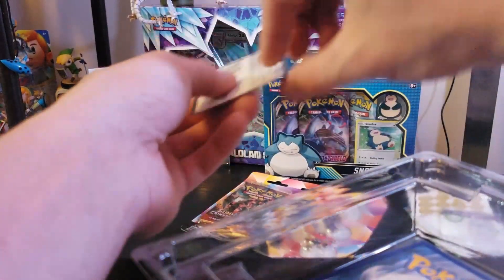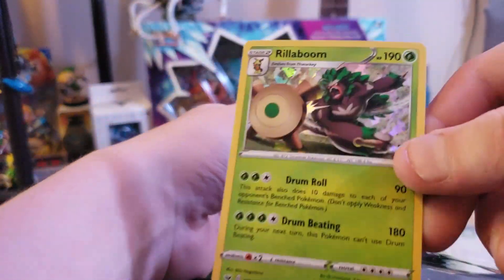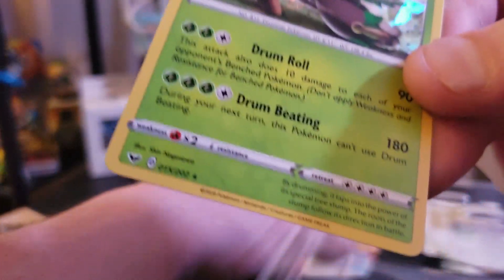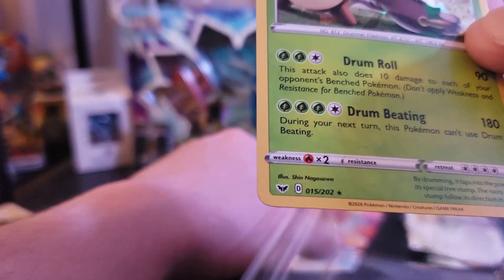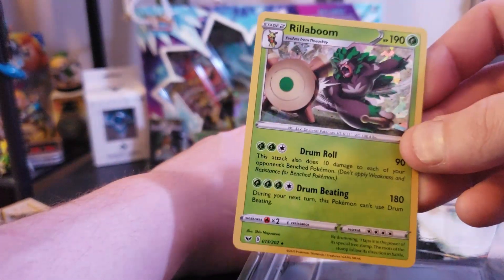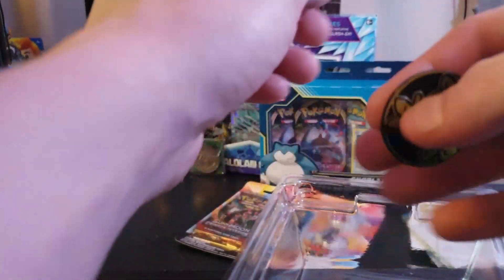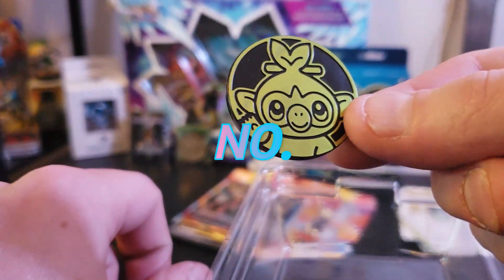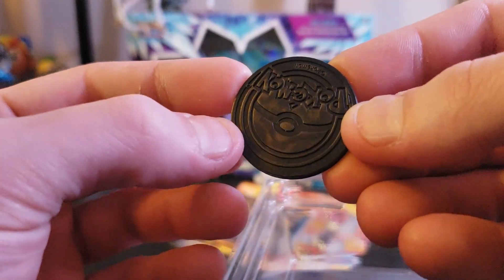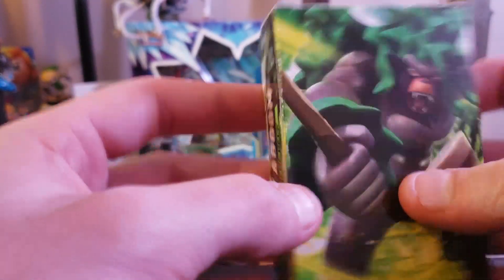First up — a Rillaboom card. I think it might be a straight-up Rillaboom with a shatter holo finish — that's pretty sweet. That's another reason I got this deck — you get nice free cards. And there's a little Mankey — cute. More plastic coins. The coin is a Grookey coin — that's the Pokémon on it.